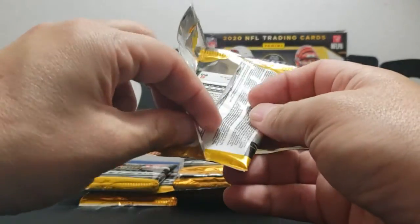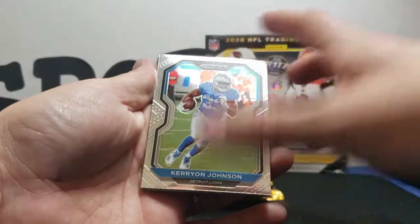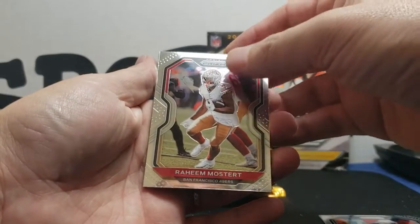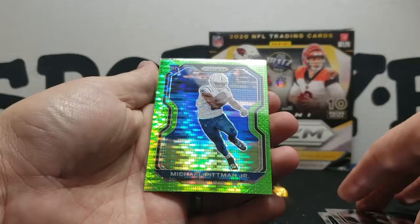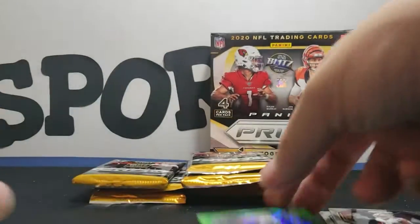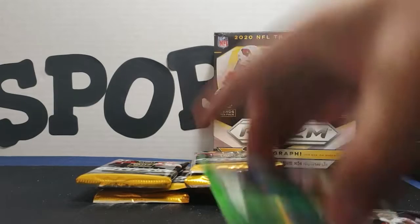Let's check it out, see if we can get something decent. Hoping for some fire — Terryon Johnson base, Raheem Mostert base, and we got a green parallel — it's gonna be Michael Pitman Jr. Hey, that's a rookie, that's cool man. And a Jordan Love! Oh man, that was a pretty fire pack there — love the QB rookies in this product, they're nice.